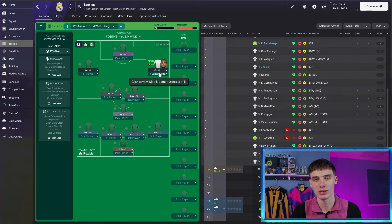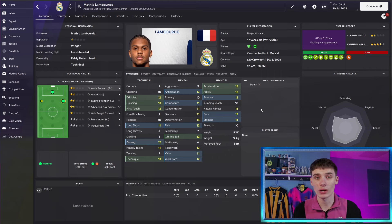In terms of mentoring, we've got Luka Modric and Dani Carvajal mentoring him. That will hopefully help his personality and hidden attributes, but he's already got 15 determination and is classed as a fairly determined personality. That attribute might be randomised for some of you when you load your save with the young Frenchman.